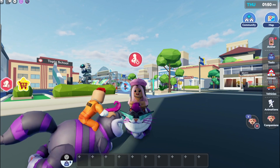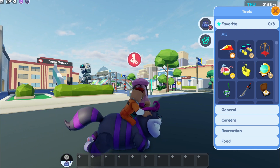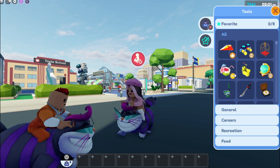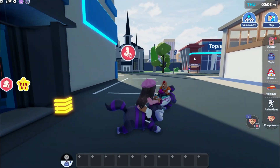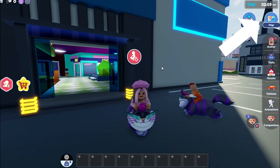Alright guys, so if you're wondering what we're doing today, we're actually going to be finding the jetpack. And if you're wondering what this logo is, it's not the VIP logo because the VIP logo looks way more different than that. So it's actually on Dream Island, and we did go on vacation there. If you guys didn't check that video, make sure you go check it out.